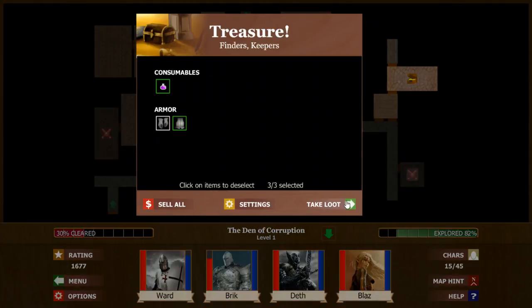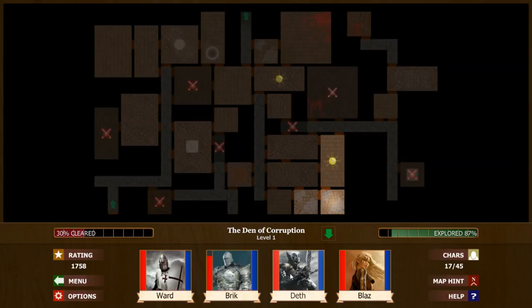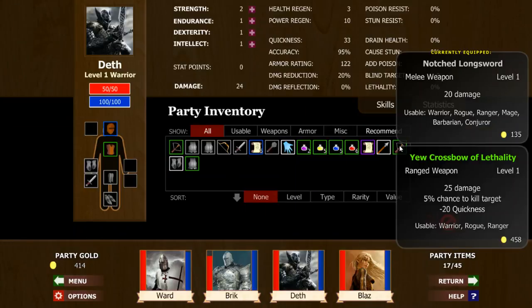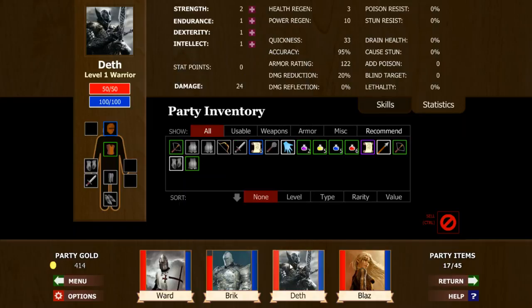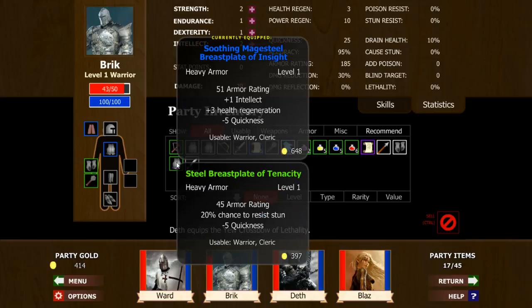We'll snatch up this — oh, more armor. Always love more armor. I like to come down here because I'm afraid I'm going to misclick. Let's go ahead and put the bow on this guy. Five chance to kill and 25 damage — okay. Well, since he goes last anyways, it won't hurt anything to put this on there. It might save us a little bit of time, and that way we can help in the back row. What do we got here? 45 armor and 20% chance to resist a stun.